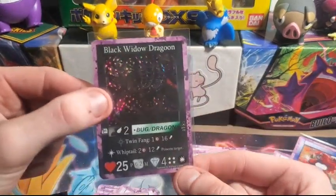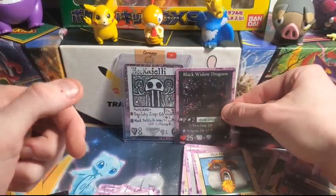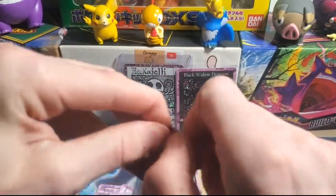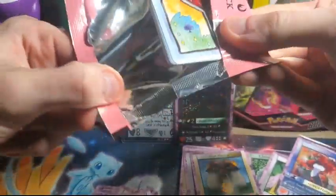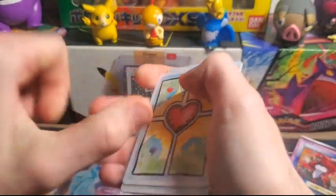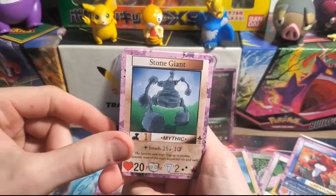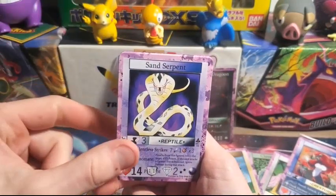He's got 25 health, six defense, and he's a Bug Dragon. All right, final pack here with Red Cap on the front. We know his name because we pulled him before — another Leo DiCaprio moment: Leo D-Cap, Red Cap. One two three, four to the front, flip it around. Final pack, what do we got — the Stone Giant, Czar Bone, Sand Serpent.